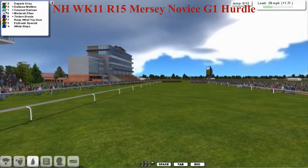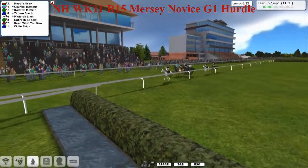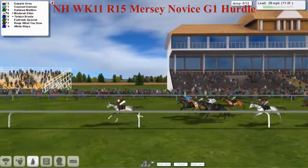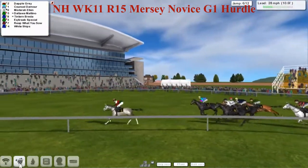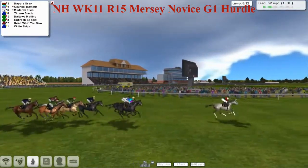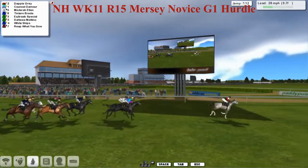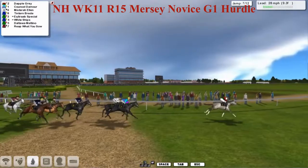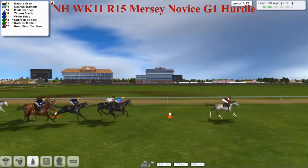Those computer-generated horses weren't anywhere near as good in the past, but they are now, so you can get straight in. You can get the software from the Strategic Design website and be up and running within minutes — and you could possibly get a superstar horse right at the beginning. The new season starts at the back end of September, beginning of October. So it's Dapple Gray in the lead, Counts de Moore second, Mysterio Allen third, Tintern Braider fourth, then Ektirab Special, Whitechips, Daltar Martino, and finally Reap What You Sow.